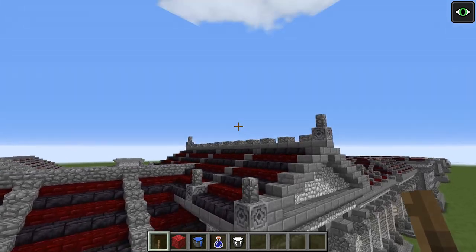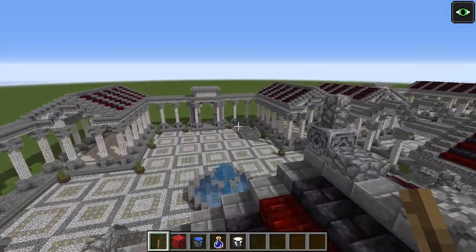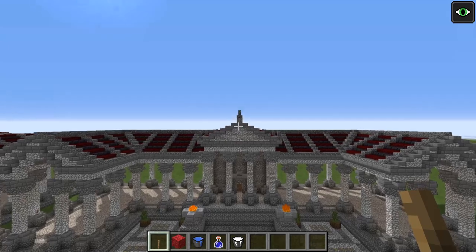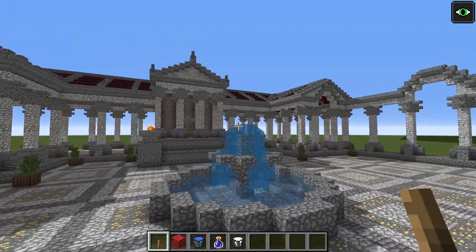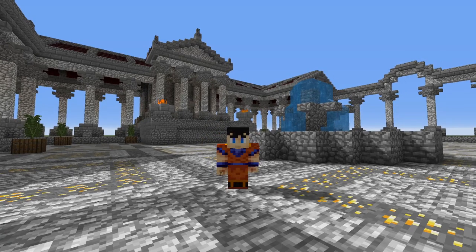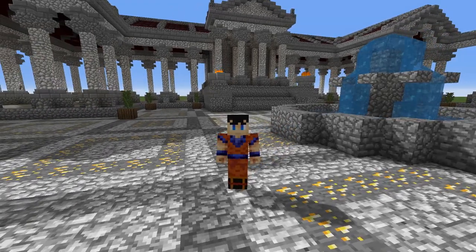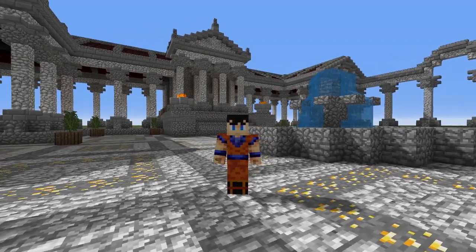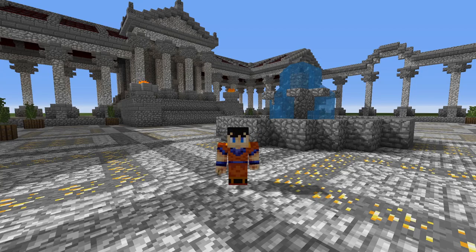I'll show you this from the back and then from the front. Once you have placed your last cobblestone acroterion up there, your Roman marketplace will be complete. I hope you have enjoyed building your Roman style marketplace — this is a requested tutorial that people have been wanting me to do for a while. Remember, if anything was unclear, the world itself is available for download in the video description so you can look at the phases for yourself. Thank you very much for watching and I will see you next time.